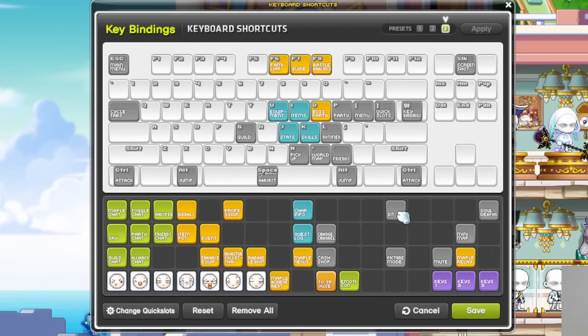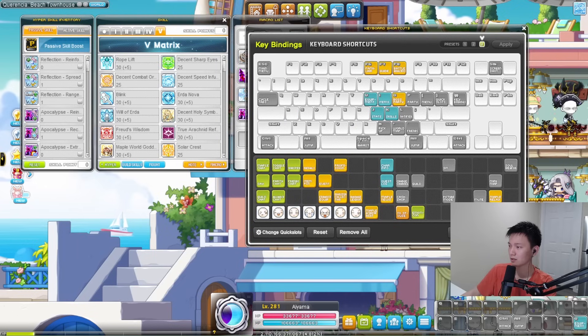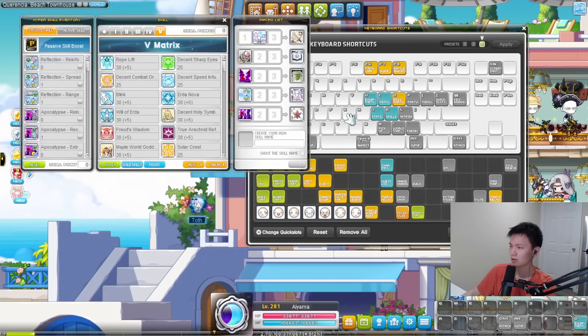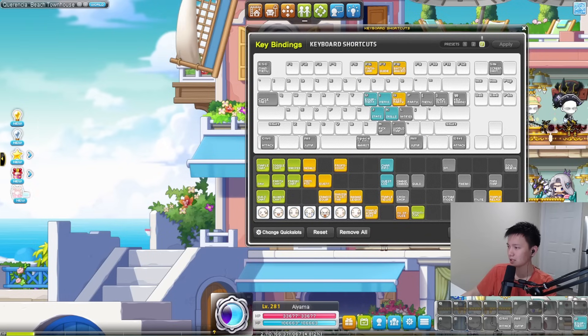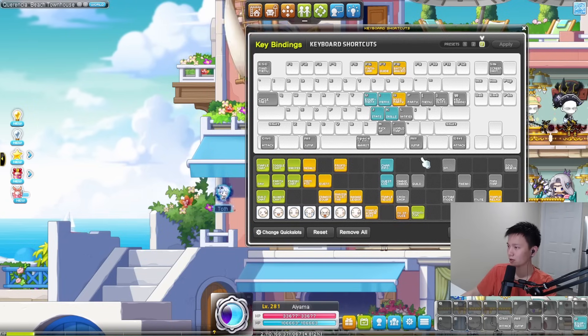Sit is not used that often. There are some tutorial quests that require sit, but after those are done you don't really need it. There are also some gachapon public chairs that people sit on that need this button, but otherwise not that important. Guild is an interesting one — you can access guild through your skill tab, then pressing guild skills. So this is how I usually open this menu. I don't actually bind guild. Also friends — I don't bind either, because you can access it through your party button. Party and then double tab will open up your friends list.